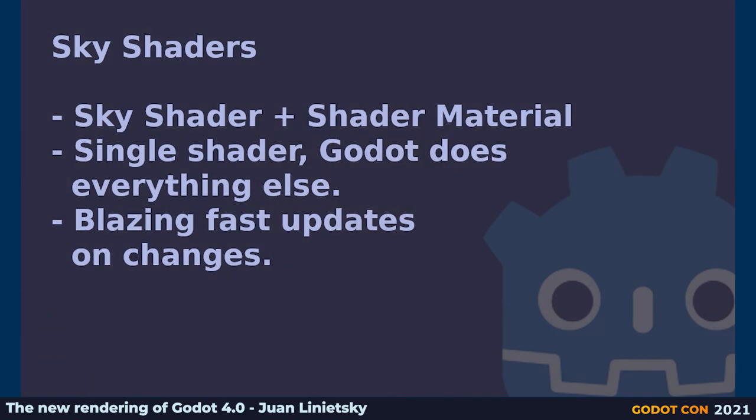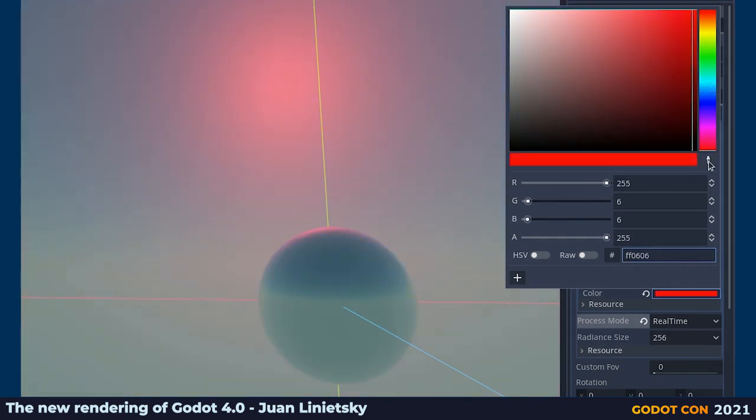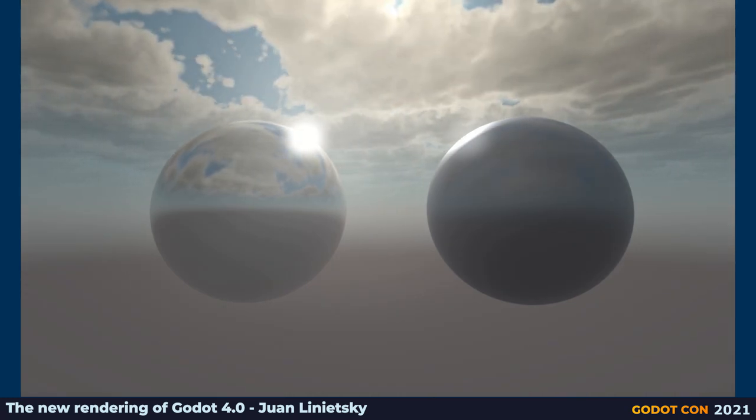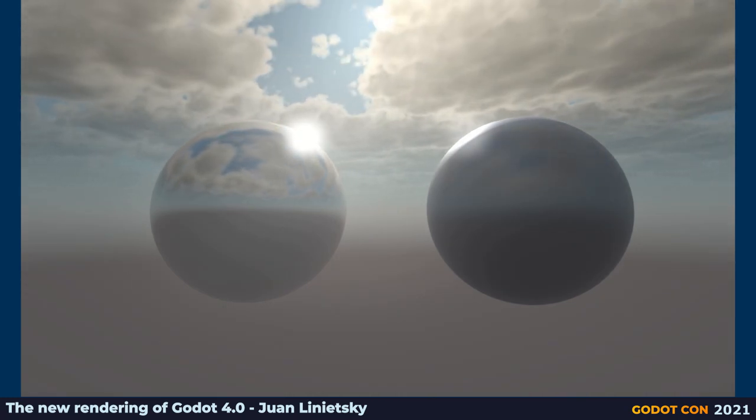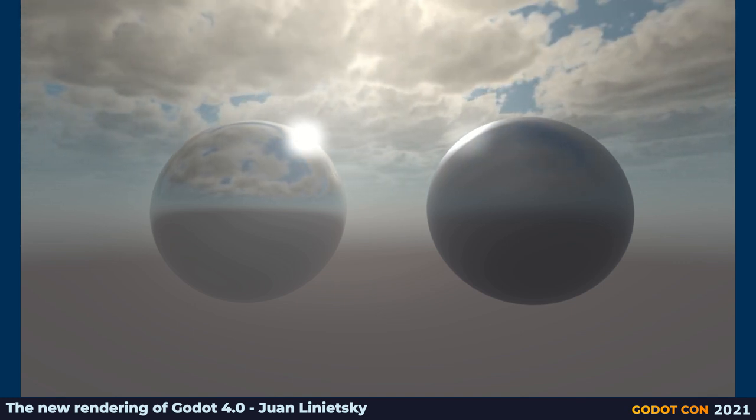Sky shaders allow creating any kind of sky precisely — you can do anything you want with them. You write the shader once and Godot takes care of generating all the internal work, like rendering the background, the radiance cubemaps, and everything required to do reflections. Because updating those cubemaps in Godot with a GGX approximation is so fast it can be done pretty much in real-time, it allows complex skies that can blend between day and night. You can have moving clouds, complex layering systems for weather, and reflections and global illumination that update instantly when you change the settings.